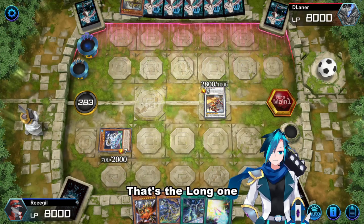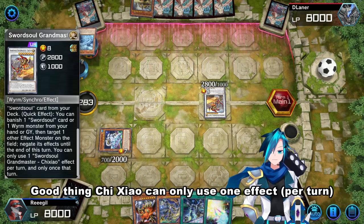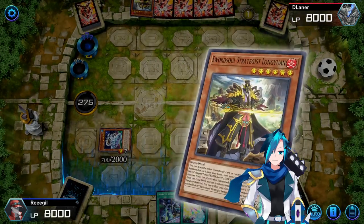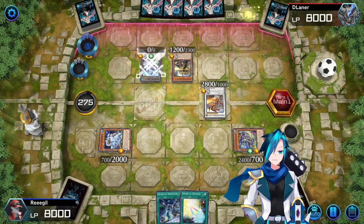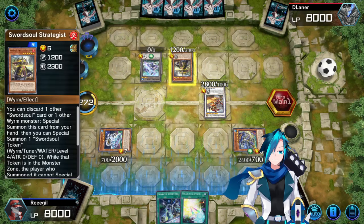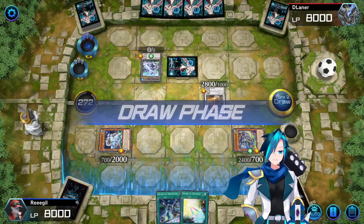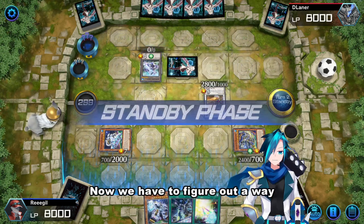That's the long one. Good thing Chi Chao can only use one effect in the turn. Let's summon Megatannus. I don't think they have a level 12 Synchro — no, they don't. Now we have to figure out a way to stop them in the next turn.